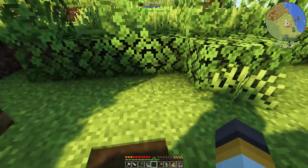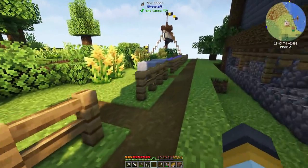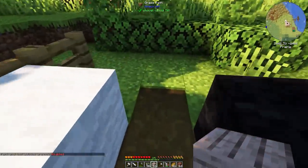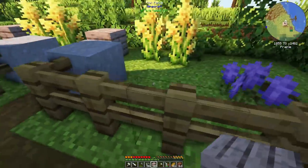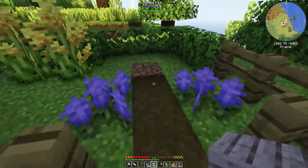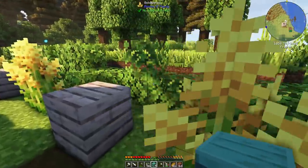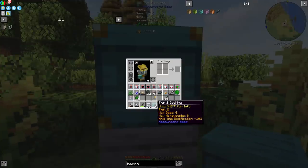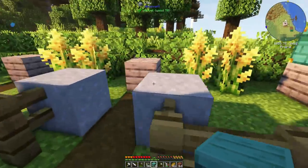I'm going to raise my hives up by one block just because when the bees come out they get a bit stuck on the fences and the nearby blocks. We can use the jacaranda planks — just sit the bee hives on top of these blocks. There we go — plank's gone down and now we put down the tier two bee hives. These are good-looking bad boys — minus ten percent hive modification time, they can hold eight honeycombs and six bees.